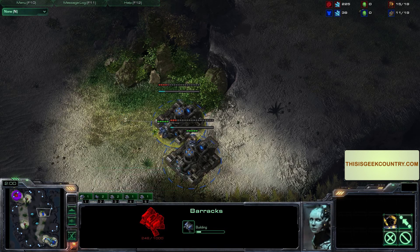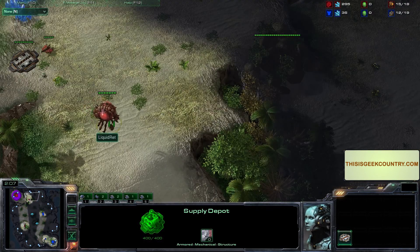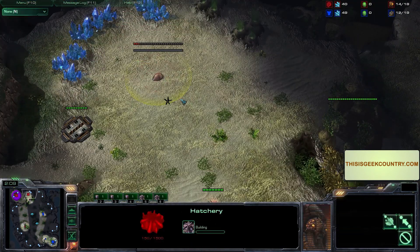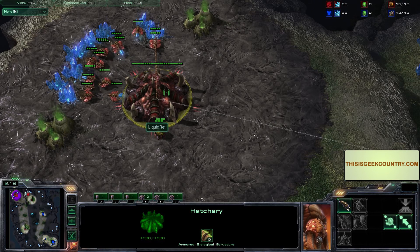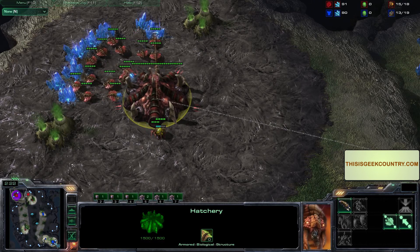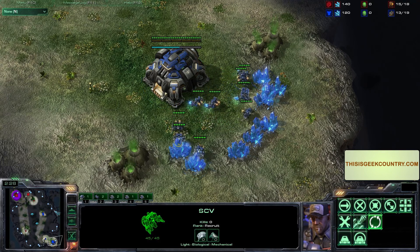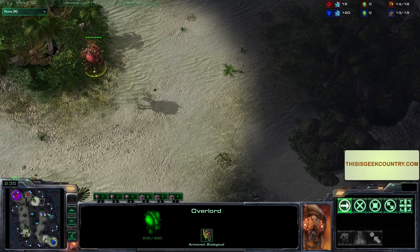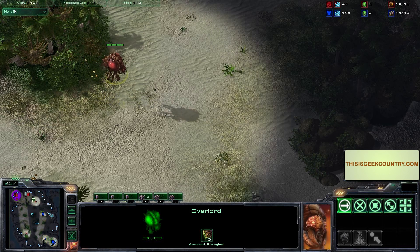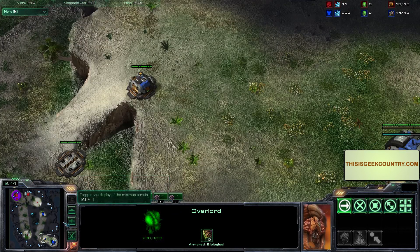Two racks, two racks opener! KawaiiLight opening with the two barracks. LiquidRet is actually starting this off like a standard game, doing his hatch first at 15. We'll see if KawaiiLight can catch LiquidRet off guard - I doubt it though. This overlord is set to scout and it's going to go right over those barracks. I'm also interested that he put the supply depot as if he was going to wall off, but hasn't finished that up yet.